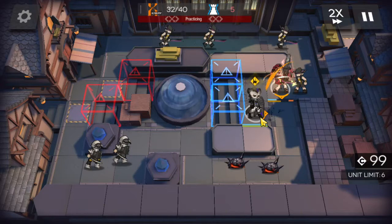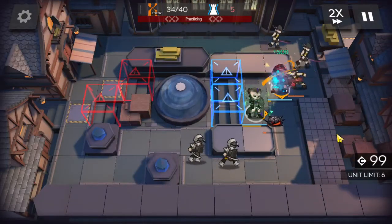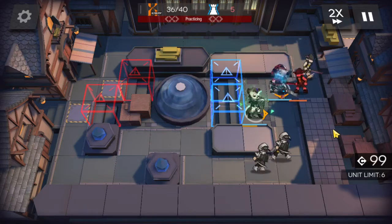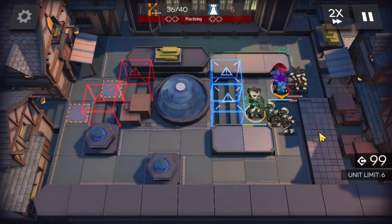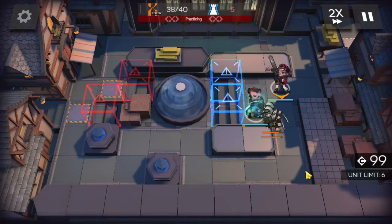We also have the defender here, and we're going to get some more heals. We should be good to go — there it is. We stopped them just in time. And we have two defenders left, which is no problem, because they're not going to be able to do anything to Spot.